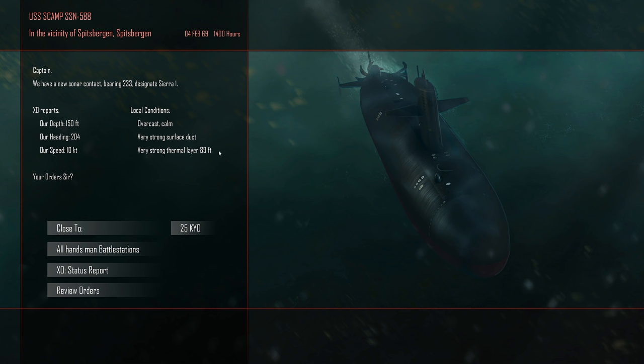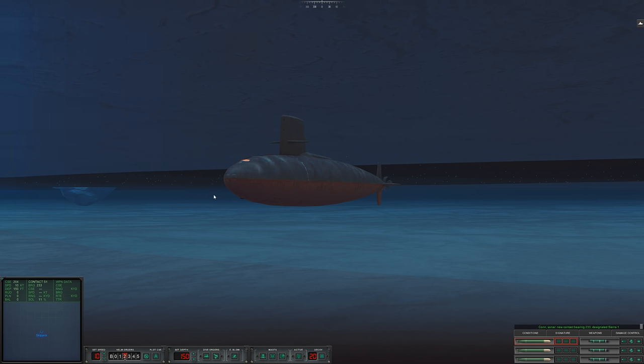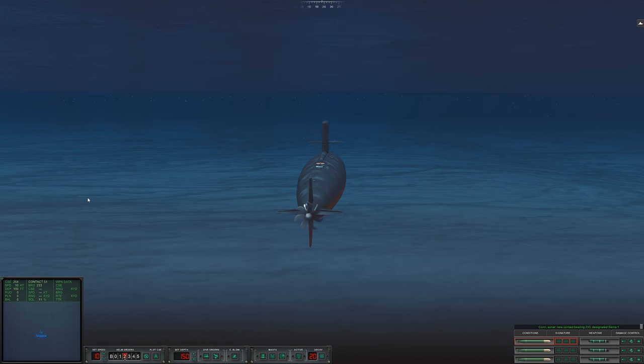There's a very strong thermal layer at 89 feet which should help us out greatly. We're going to close down to 10,000 yards — that should be sufficient. We're under the ice, which is awesome.